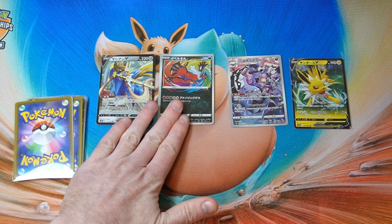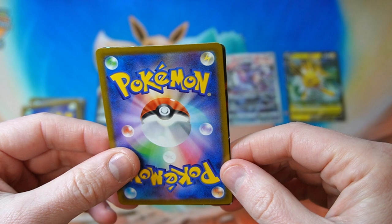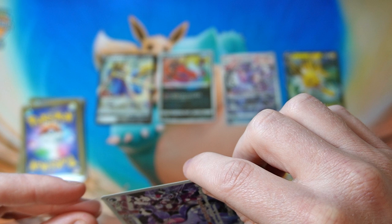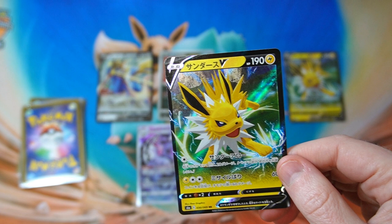All right, what have we got here? Are we going to get another Obstagoon? Character rares are cool though — I'll take character rares. We'll get a big bundle of them, that would be all right with me. Another Jolteon. This is a good card. We would hope for a little bit more. Let's see if we can get something better anyway.